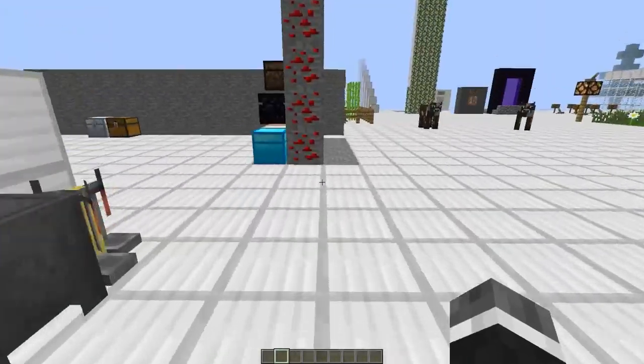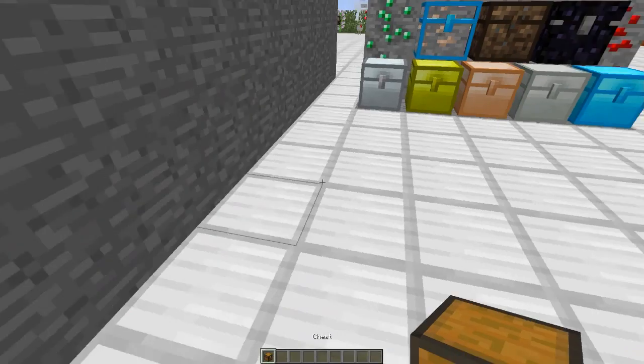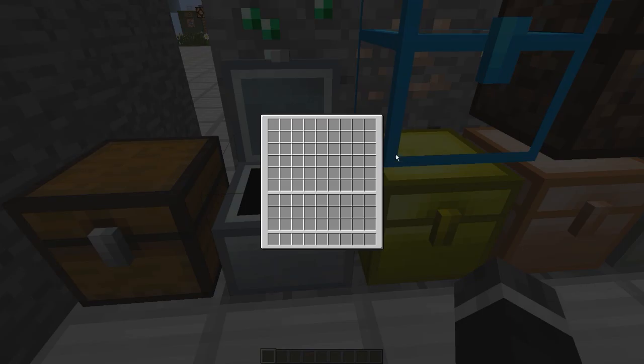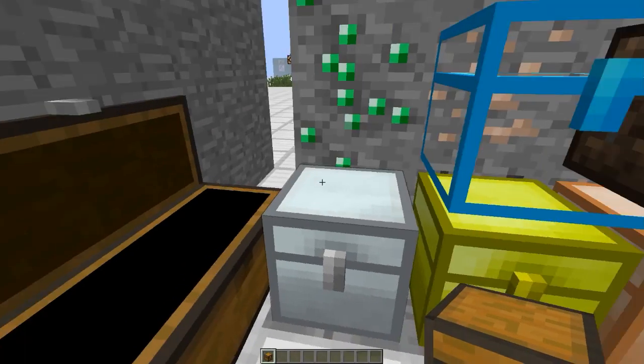Now we're gonna take a look at the Iron Chest mod. Now we have iron. Let's take a look at the regular chest. As you can see, one, two, three, four, five, six, seven, eight, nine — nine slots per row. If I do the math: nine, eighteen, twenty-seven. Now the iron chest — one, two, three, four, five, six... nine, eighteen, twenty-seven, thirty-six, forty-five, fifty-four slots — about the same as a large chest.